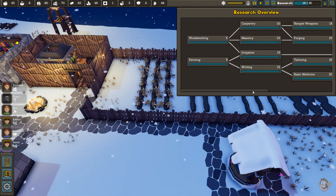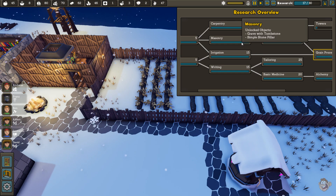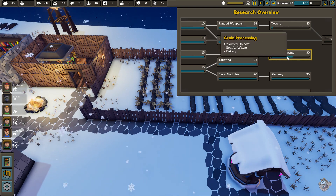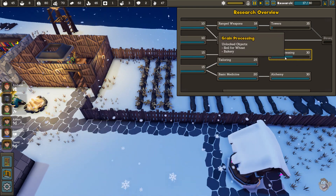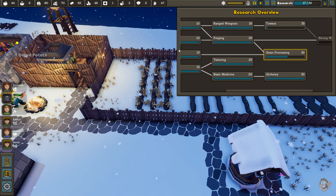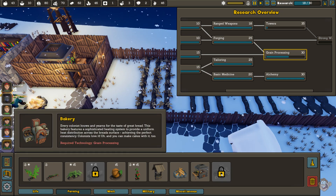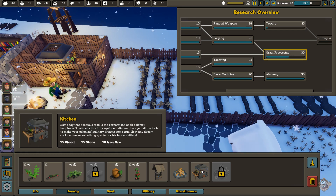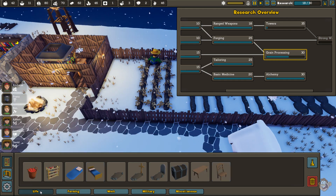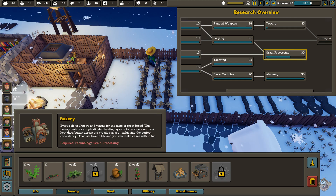Back in the research tree, the well, kitchen, strawberries, and pumpkins are under irrigation. Then grain processing is what I'm researching now, which lets you unlock soil for wheat and the bakery. I haven't unlocked the bakery yet, but it looks like it's going to be pretty big — like the kitchen. I'm excited to unlock it. The designs of the kitchen and bakery just seem like a step up from the plain old tables and basic stuff. It looks like they put a lot more work and detail into these.